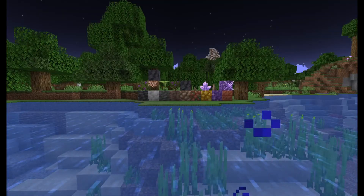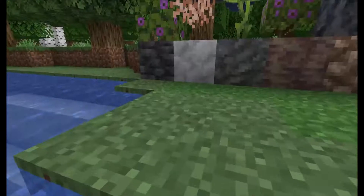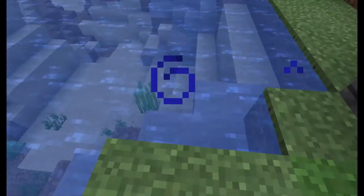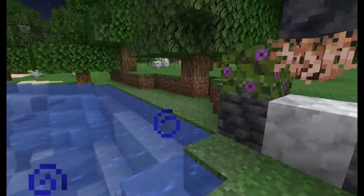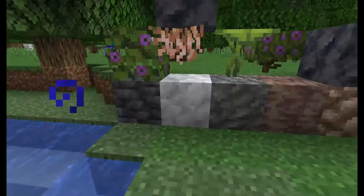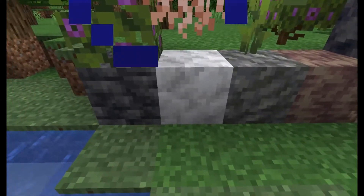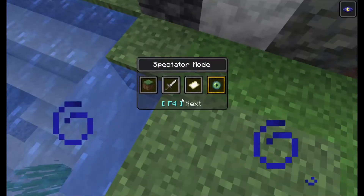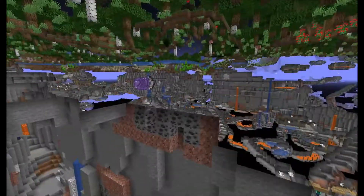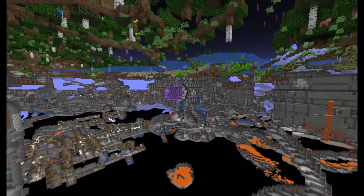Moving on to the blocks — just the mainly important ones. Here we have deep slate, which can be found basically anywhere underground, usually deeper down, which makes sense given the name. And here you have calcite, which is found in the geodes — you can see some over there.